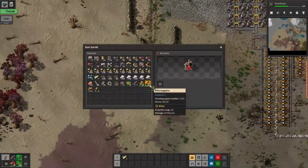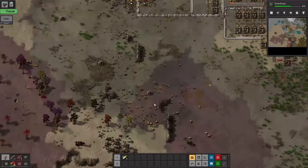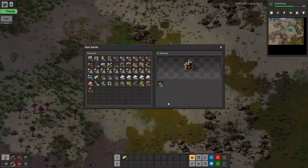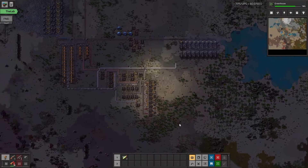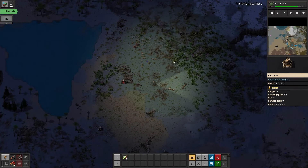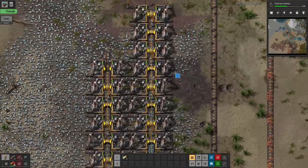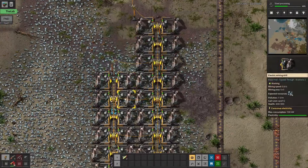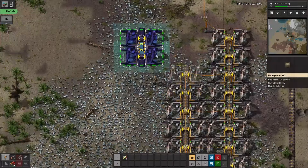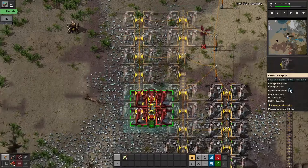Now, with everything going on and the gun turrets and magazines flowing through, we can actually go around and set off a small perimeter just to keep the biters away. It's not going to be too much but it'll last long enough. With all that done, come up here and get the top side set up as well — ran out of ammo before there. Now let's go on and further increase our iron supply by mining out the rest of this iron ore patch.